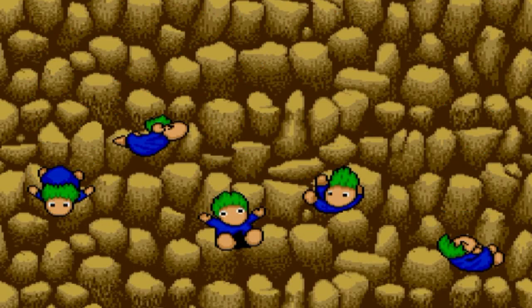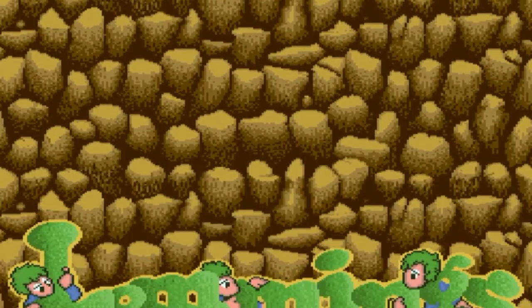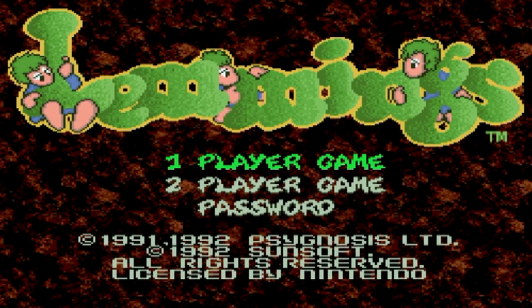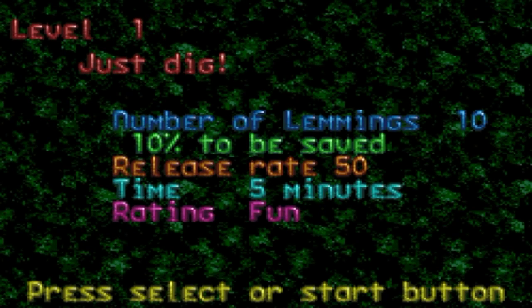The SNES version, on the other hand, came out a little bit later that year. In Japan it came out just before Christmas in 1991, meaning it got the Christmas rush. Everyone had seen it on the Amiga and the Atari, rushed out just before Christmas. Can you imagine how many people got Lemmings in their stocking that year, or however you do it in your country? Well, it must have been a lot.